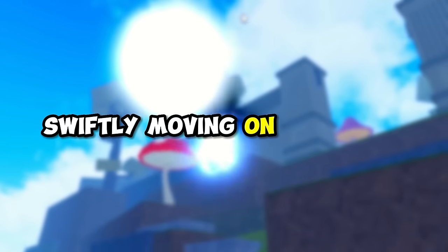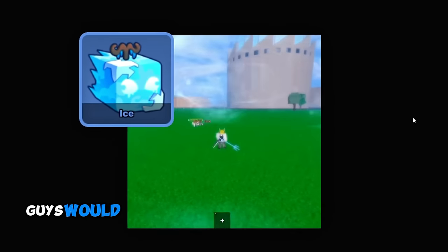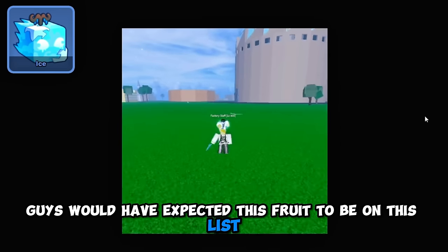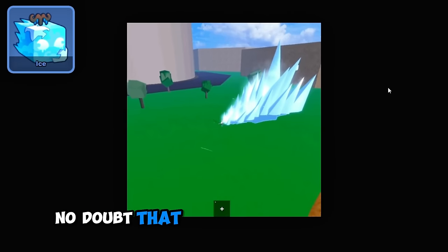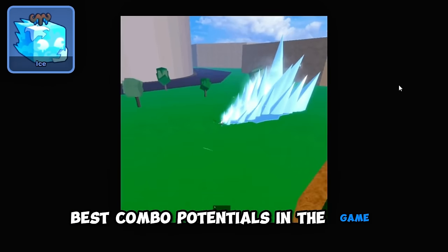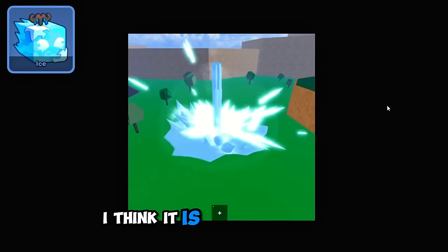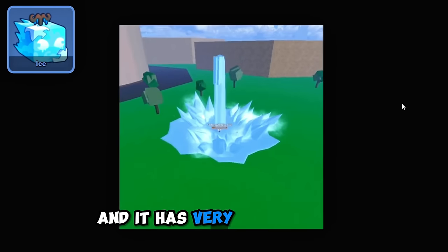Moving on to number 7, we have the Ice Fruit. A lot of you guys would have expected this fruit to be on this list, and yes, it deserves to be here. The Ice Fruit has one of the best combo potentials in the game, and personally I think it is one of the most easiest fruits to use with very easy combos.